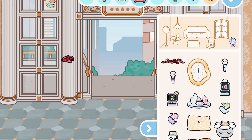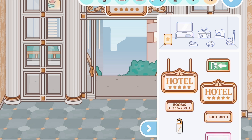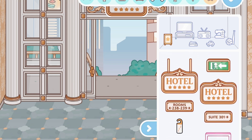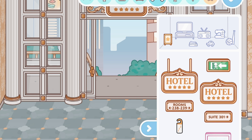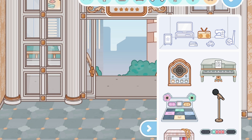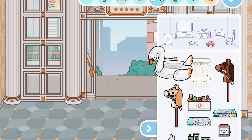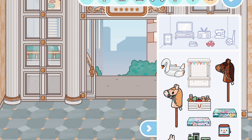Now let's look at the electronic stuff. We have a reception computer for the front desk and a phone you can put in the room for calling people. These really fancy signs look very realistic. We have a little sleeping thing, no new textbooks, and for music stuff we have a radio, a grand piano, and a microphone.